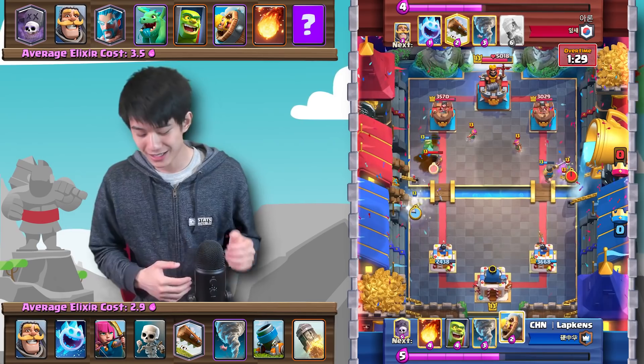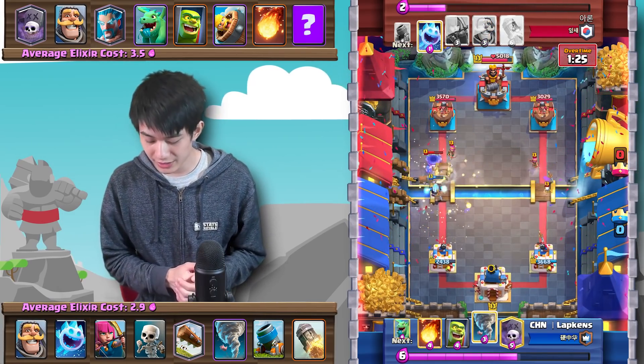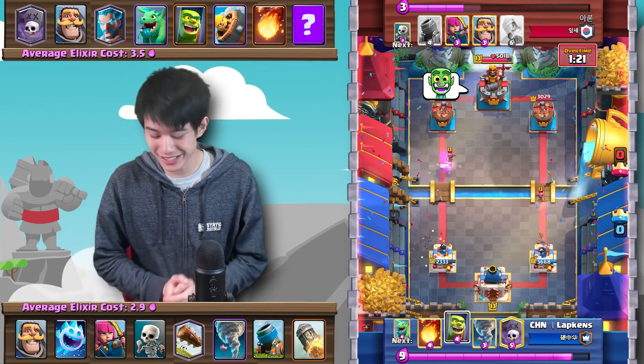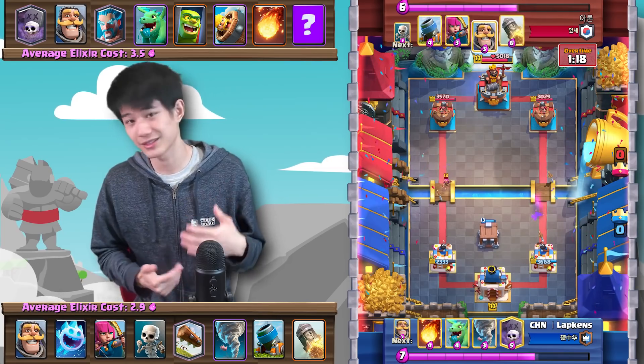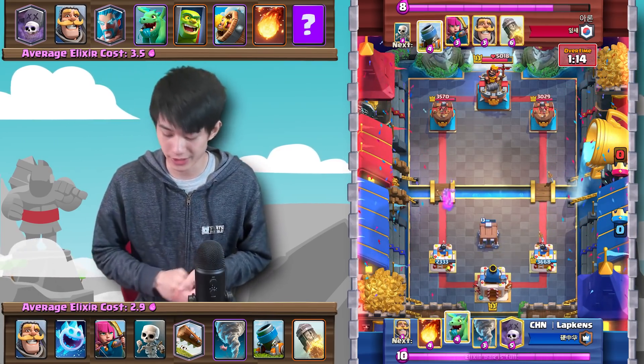Mortar comes down again, an Ice Wizard is forced out, and he Nados the Ice Wizard in to try and get a Mortar hit, but the Barbarrel just barely takes it out. As you can see, Lopkins has not been able to get a very successful Graveyard push in.